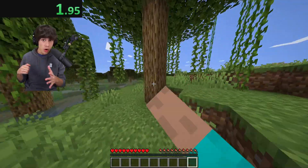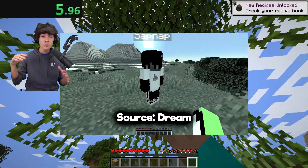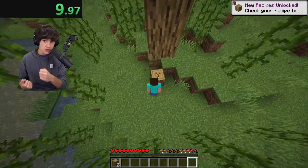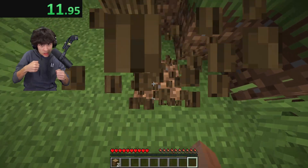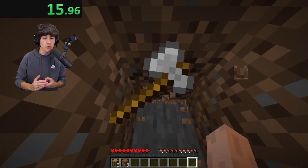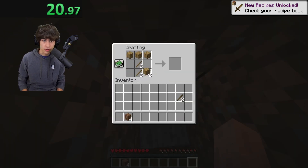We spawn right in a plain right next to a swamp and I begin running towards the trees to grab some wood. I begin punching this tree, then dig down to craft tools. Here we are crafting a stone axe, a stone shovel, and a wooden pickaxe. We do not need a stone pickaxe at all in this run.